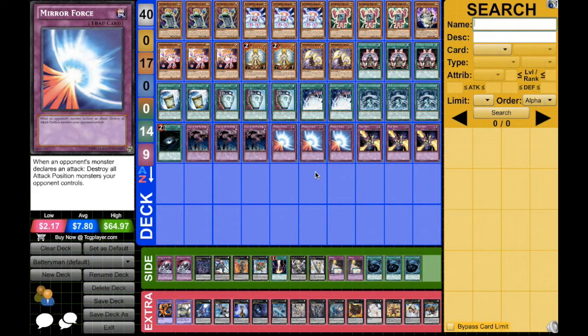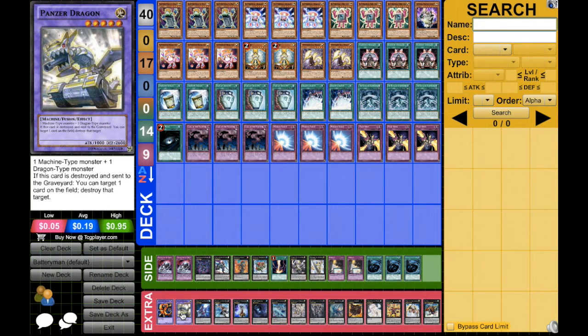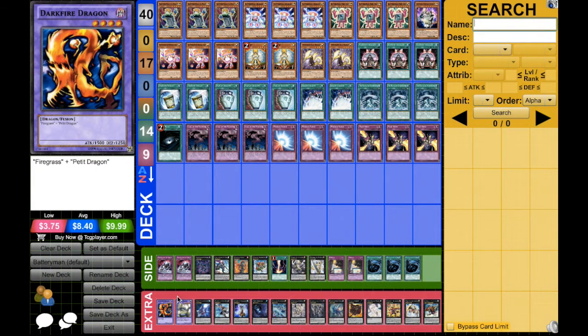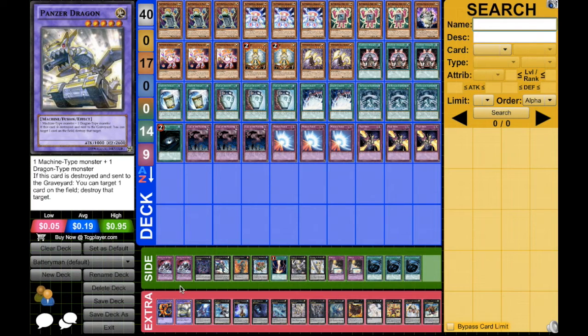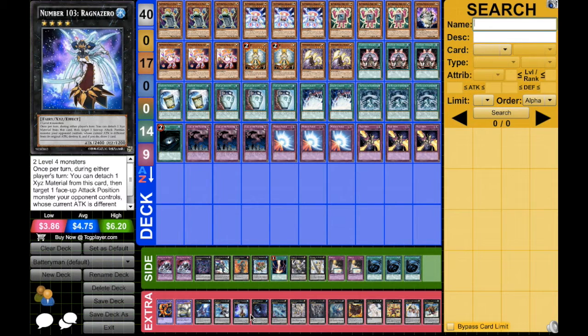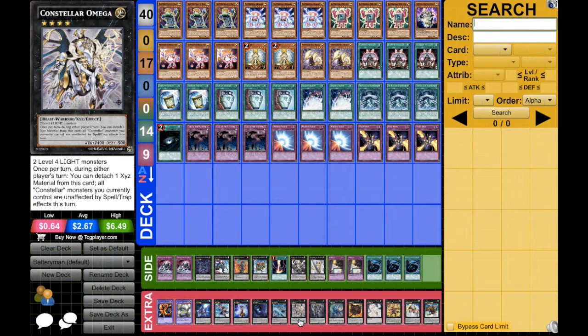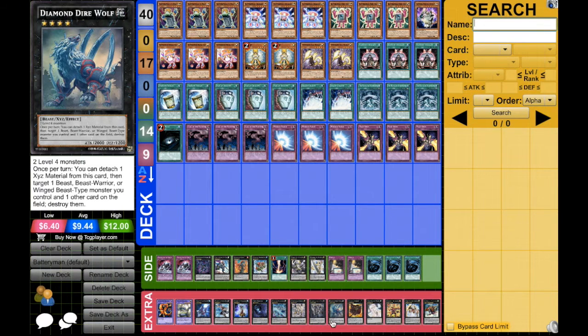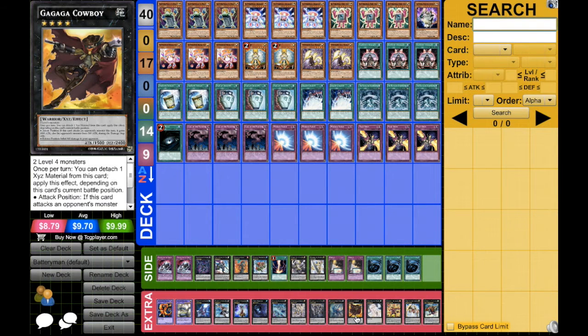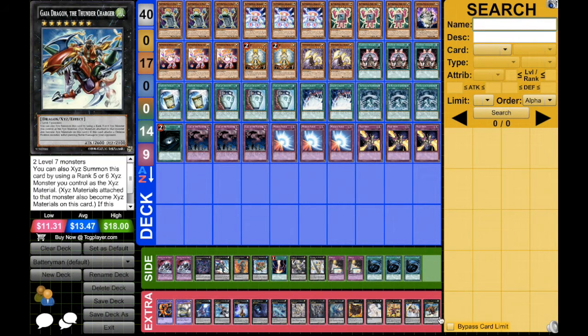Let's go into the extra deck. I'm running Dark Fire Dragon and Punisher Dragon as Instant Fusion targets, just to go into a quick rank four or rank five if you need to. We're running Number 101, Maestroke, Ragnazero, Abyss Dweller, Paladine, Omega, Cairngorgon, Diamond Dire Wolf, Gagaga Cowboy, Gemini Elf, Volcasaurus, Tiras, and Thunder Charger.